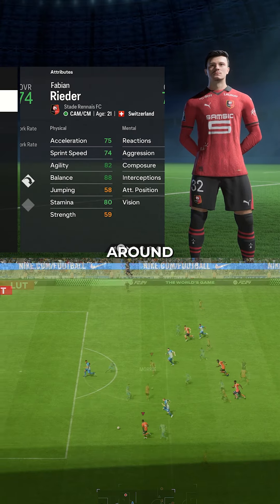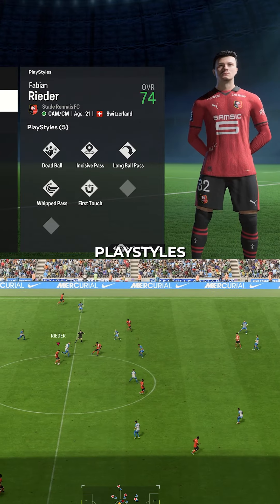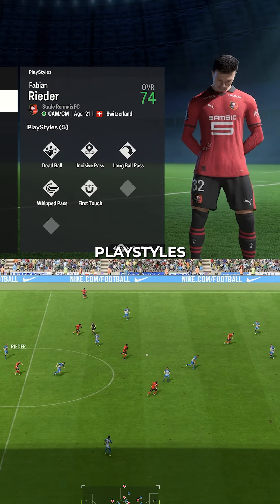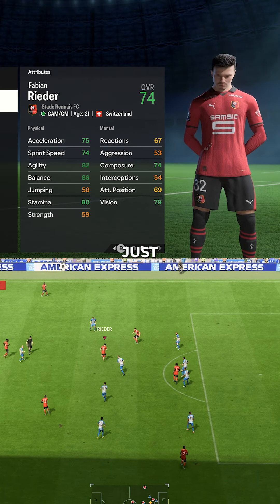The Swiss midfielder can be bought for around 12 million dollars and has the dead ball, incisive pass, long ball pass, whip cross, and first touch playstyles. With all those passing playstyles and game vision, he's honestly one of the best creators I've used in career mode, despite just being a 74 overall.